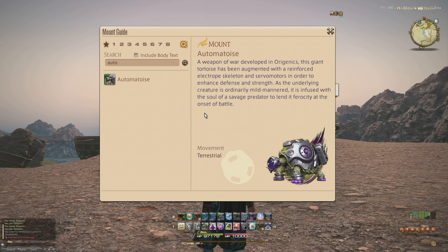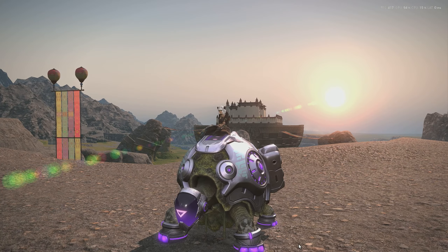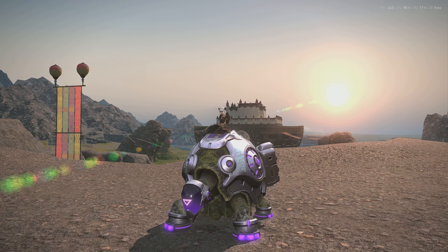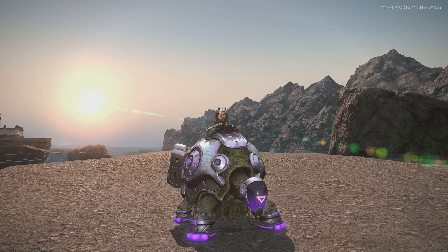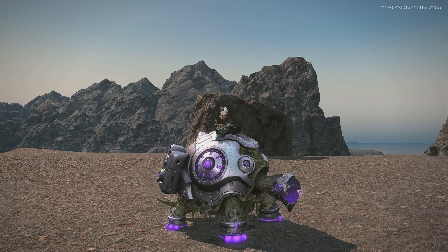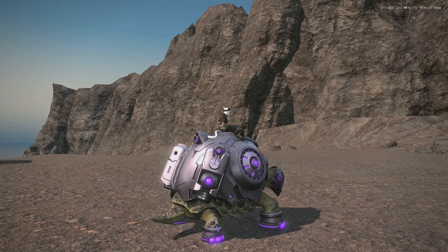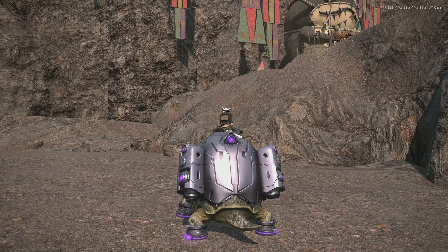This is the automatoise. Let's go look at this somewhere nice and bright — what better place than the sunrise of my favourite zone in the game, the Azeem Step, which looks even better thanks to the graphics update. The mount description reads: 'Summon Thorf, your automatoise, a weapon of war developed in Orogenics. This giant tortoise has been augmented with a reinforced electropeskeleton and servo motors in order to enhance defence and strength. As the underlying creature is ordinarily mild-mannered, it is infused with the soul of a savage predator to lend it ferocity at the onset of battle.'